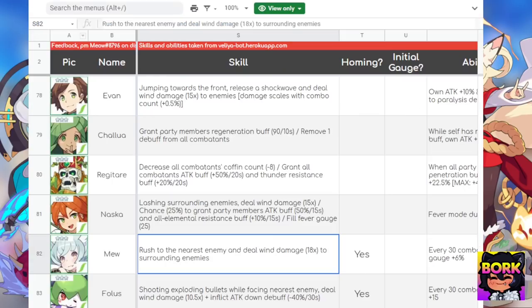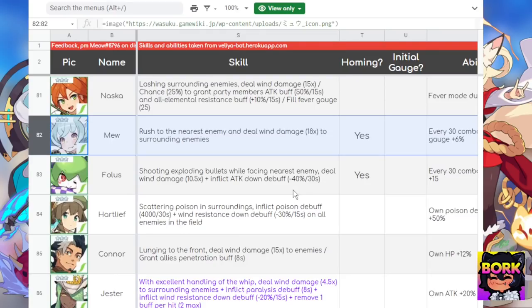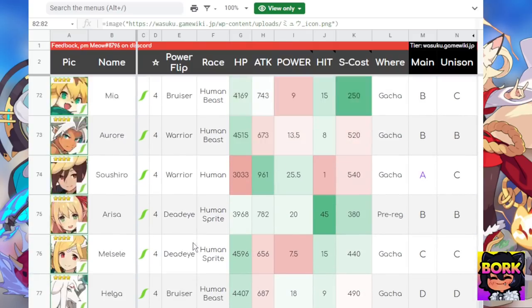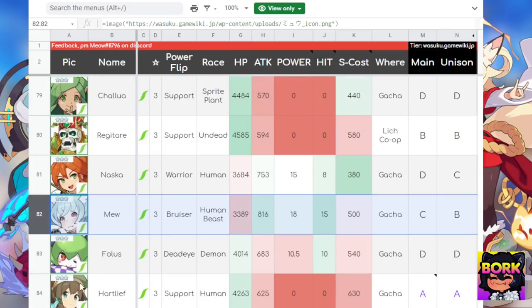I need to check this really quick. How rare is Mew? Yeah she's a three-star — why can't I get her? Well, one day I'm gonna get her, this coveted three-star unit that would make my Kelty team absolutely broken so she can actually land her UBs on auto.